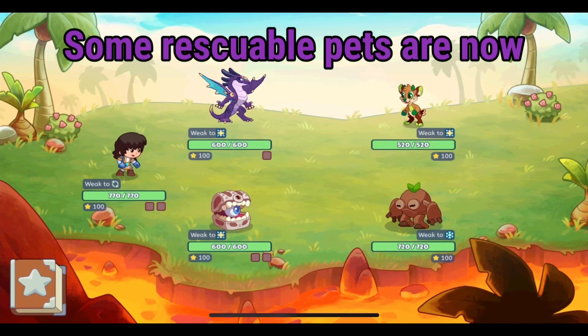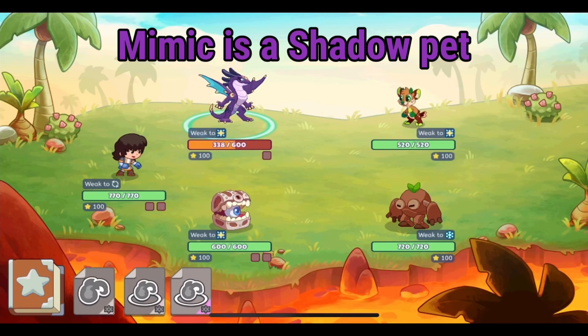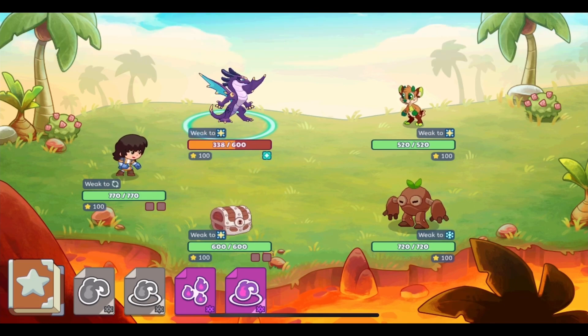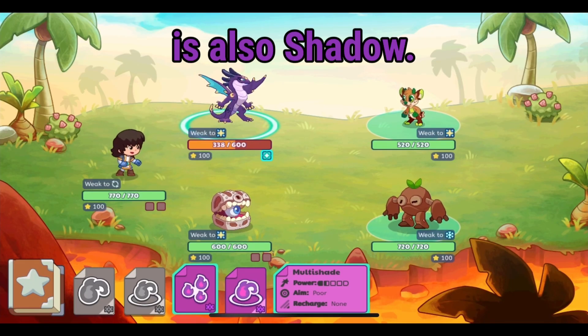Some rescuable pets are now shadow. Mimic is a shadow pet that you can rescue, and it is now a much better pet because of the shadow element. Eclipse, one of the dragon epics, is also shadow.